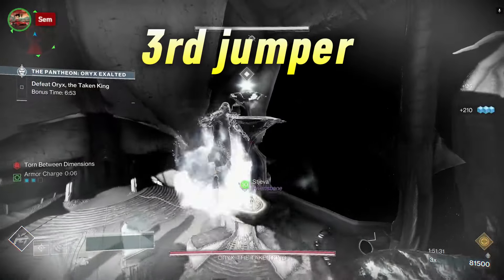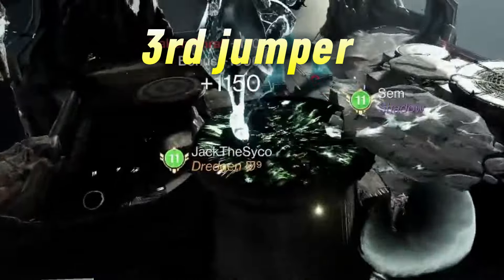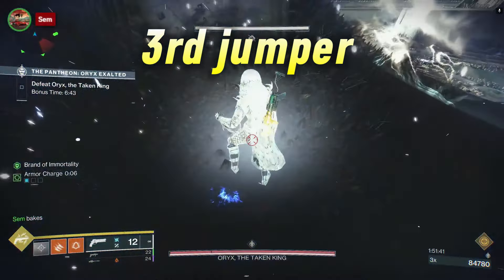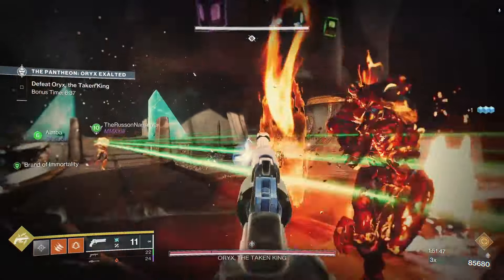Back to the torn jumper — on the third time, the person will need to interact with the Tolan orb and not just touch it, so make sure you remember that. The third person will then interact with a knight that appears in the middle of the room with a shield around it. Take the shield off the knight to protect the group from the bomb detonation.